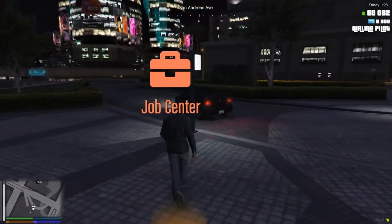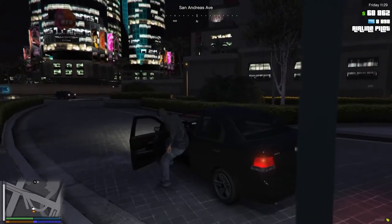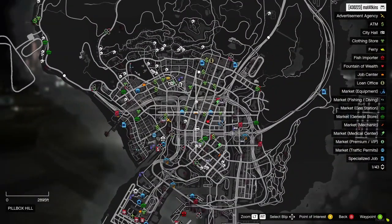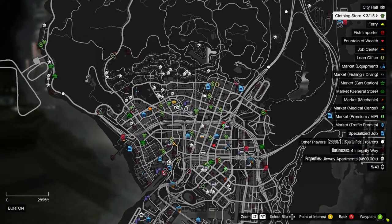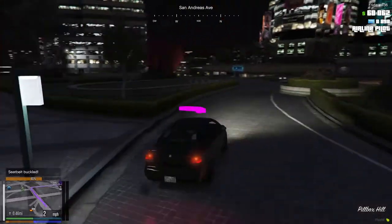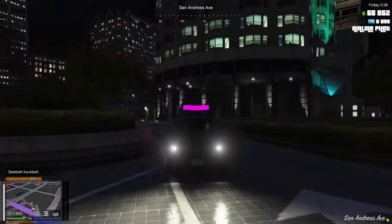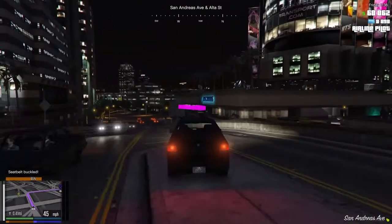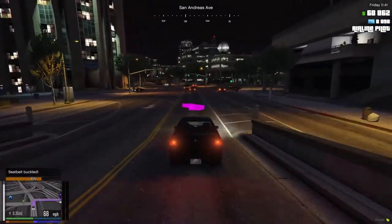We are officially in the airline pilot job — it's that easy to become a pilot. Next we need to get some clothes and go in uniform. We can go to one of the clothes shops, which is marked as a green shirt on the map. There are lots of them around. Let's head there.